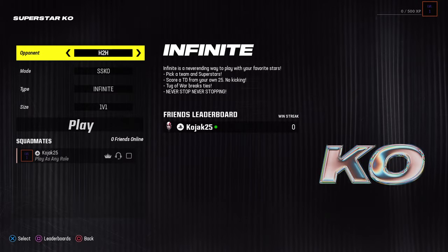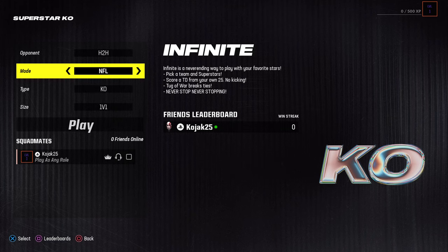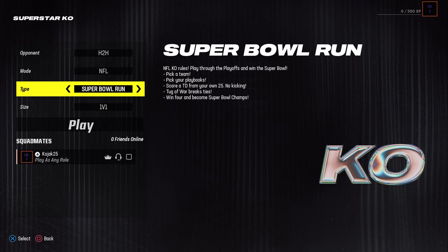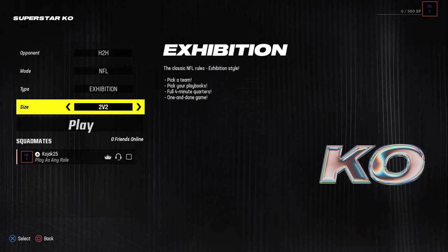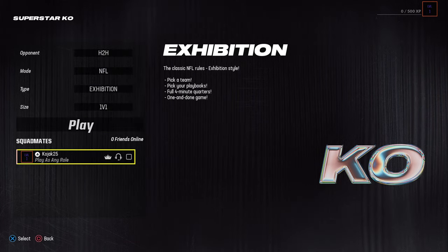When this thing loads up, you want to have opponent head-to-head. You want to exit NFL mode and type exhibition. Then you can have 2v2, 3v3, or you can actually search 1v1 for a friend.